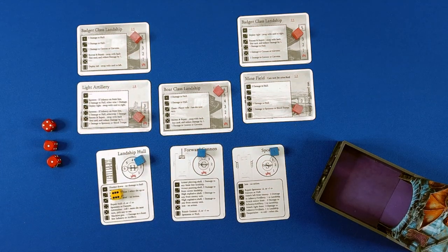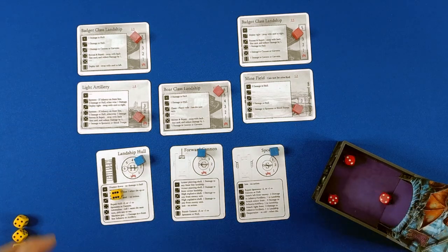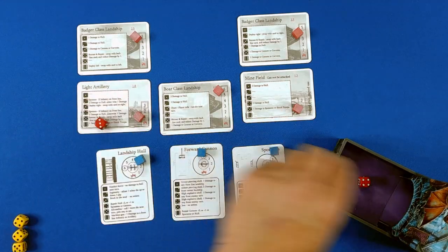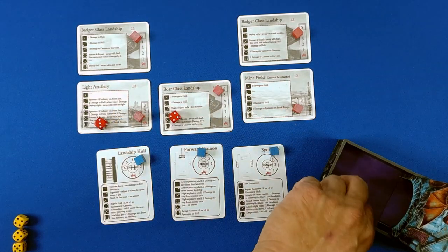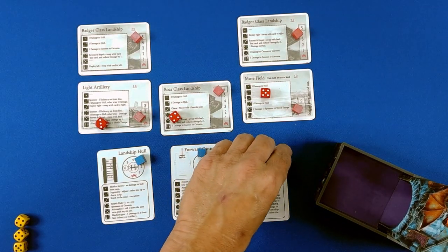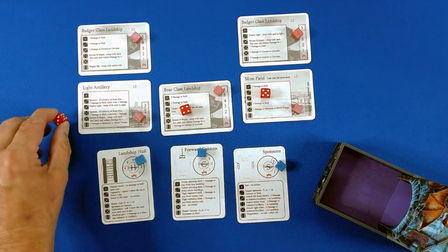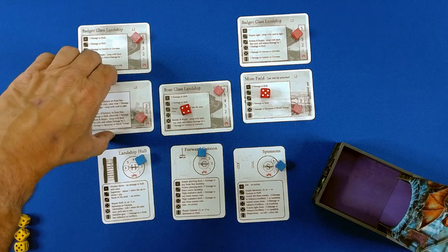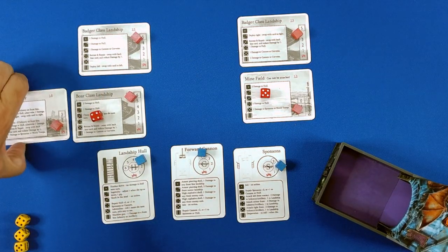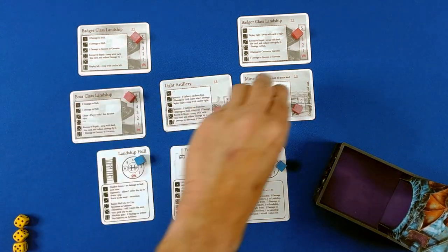This is the last turn for the minefield. Three, four, five. One to sponsons or shock troops. No damage. Deploy right — swap with card on the right. Okay, that's the end of their turn.